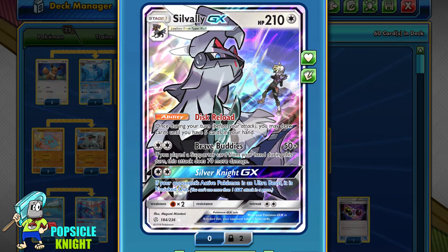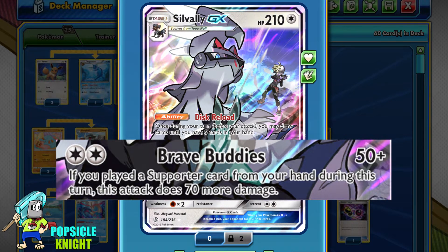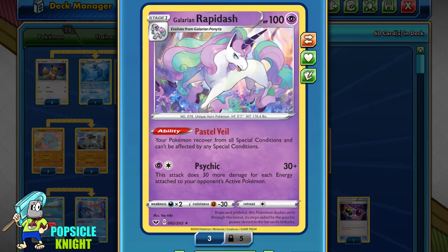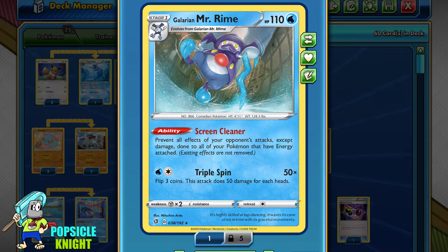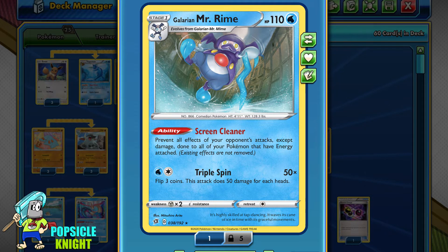The Eeveelution abilities can also work on Silvally GX. I'm using Silvally mainly for its Disc Reload ability — once per turn, it lets you draw cards until you have 5 in your hand. You can also use it to attack: for just two Colorless Energy, Brave Buddies can deal up to 120 base damage if you just played a Supporter card. So if we hit for weakness, we'll be doing 240 damage across all our attacks. I've also added Galarian Rapidash with Pastel Veil, preventing special conditions, and Galarian Mr. Rime with Screen Cleaner, which prevents effects of opponent's attacks except damage on Pokemon that have Energy attached.